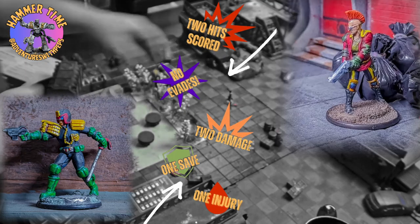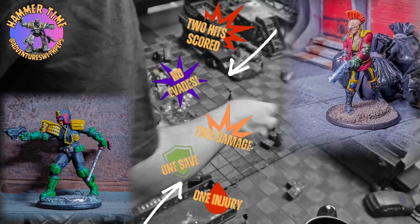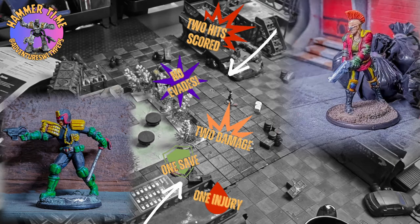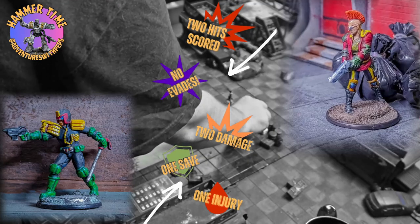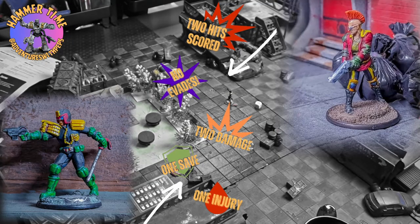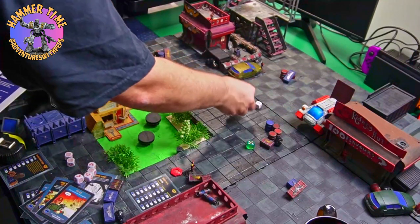This is not looking good for the poor judge. The weapon is power four — scoring two hits. Silo has armor four, but with his injury he's looking for threes. With only three dice he gets just one shield — another injury. The Blood Pack are dominating here.